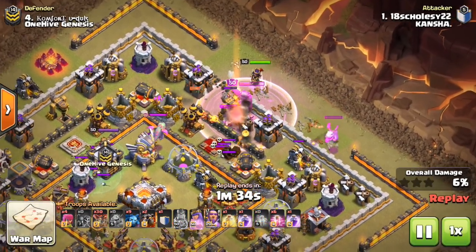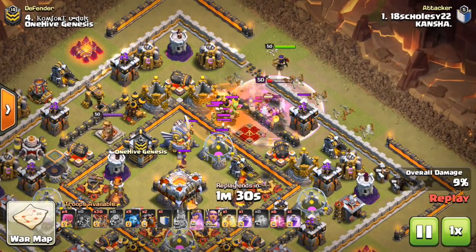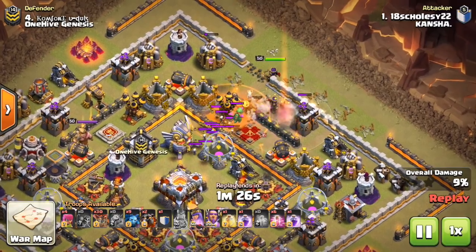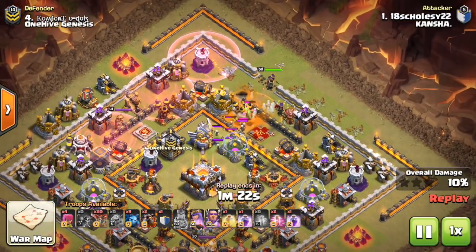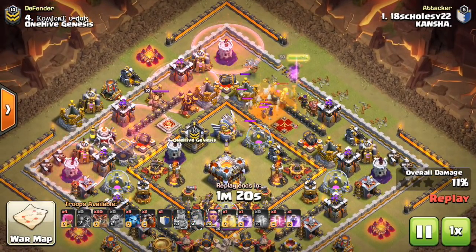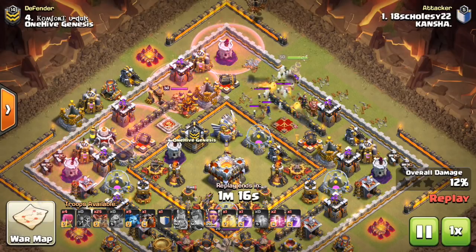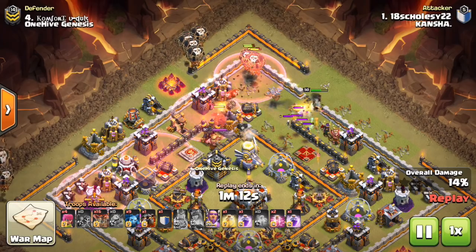It is going to be basically a mass laloon. Oftentimes the queen's gonna be relatively exposed. These bases are still usually set up to defend against two stars, the Town Hall 11 bases in most wars. All these replays are coming from our CWR matchup against Kansha, a good victory for us, a fun war. Both sides put up a solid performance, although we got the victory.